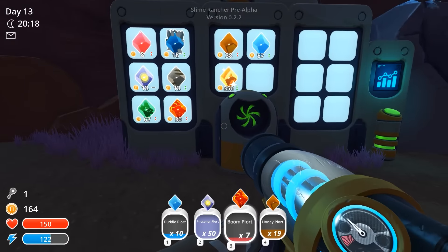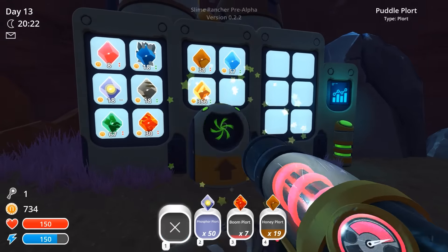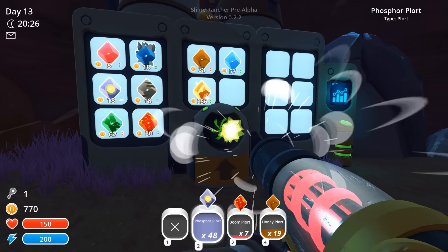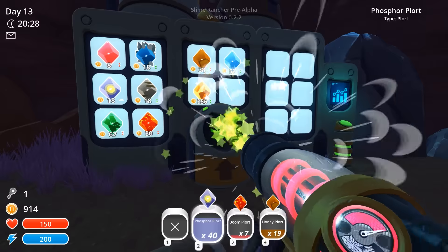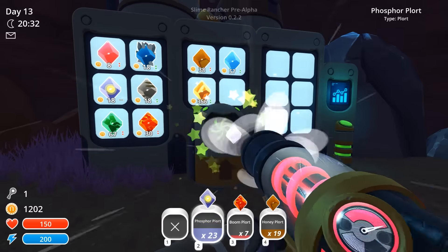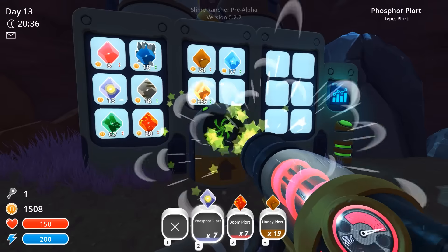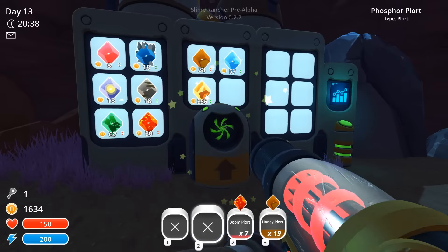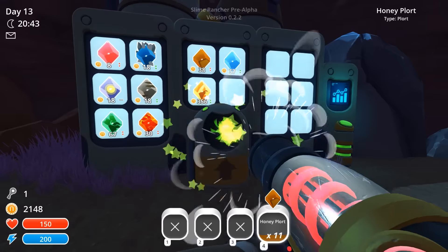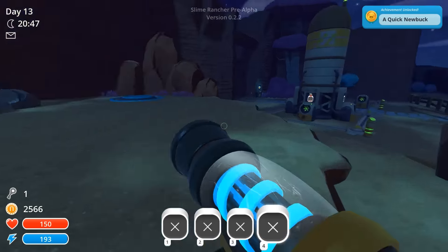What are we gonna sell now? Let's sell the puddle slimes — definitely puddle plorts. Phosphorus — we have a lot of them, might as well sell them all. Just hold this button for a while... still holding. Just sell everything. There's gonna be like a better system for this hopefully — they should add something that's a bit simpler to use. We made a bunch of money! Achievement unlocked.